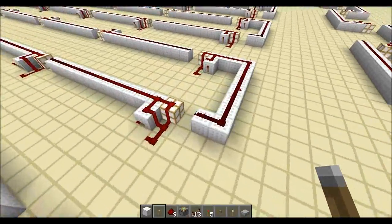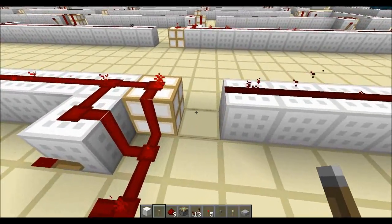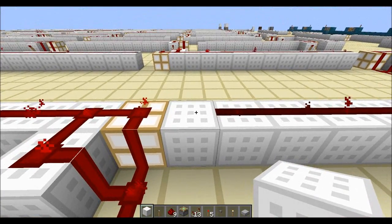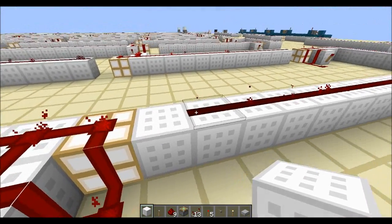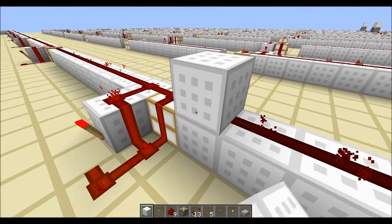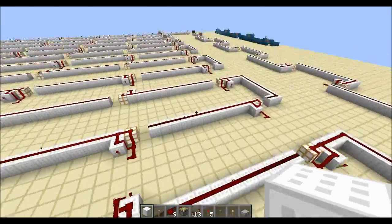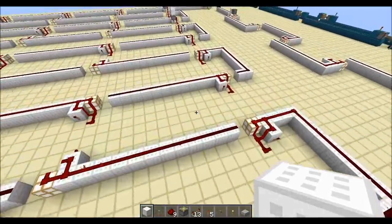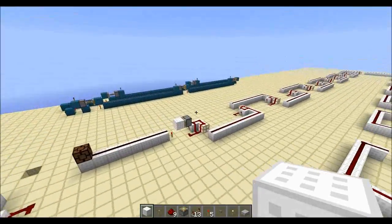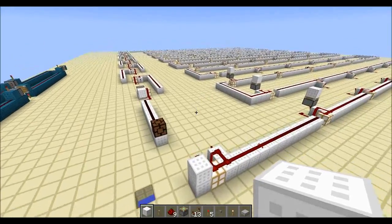Overall it is basically a block update detector sending the signal as far as you can, leaving a little gap - and even though there's nothing there, the air block does get updated by the redstone firing inside it, which causes the little update. So we have a silent, non-laggy, resource friendly, extremely simple, easy to use, instant redstone signal.